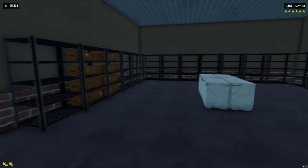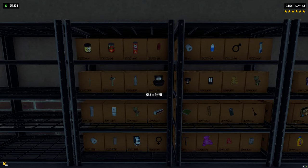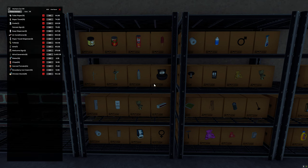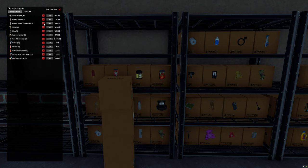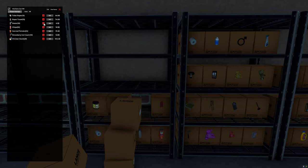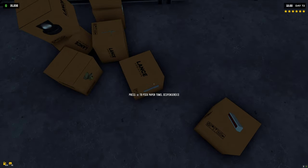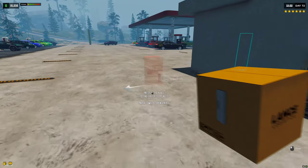I did do some off-screen stuff — I started buying things at the warehouses while saving up cash. So let's get some of this stuff out of here: cooler, signs, soap dispenser, air conditioner, paper towels, toilets, sinks, welcome sign, and wind generators.